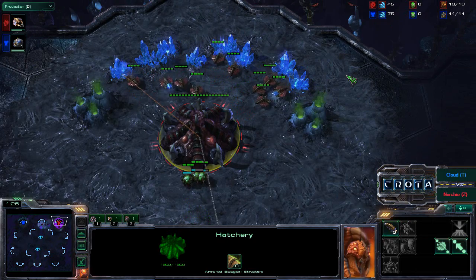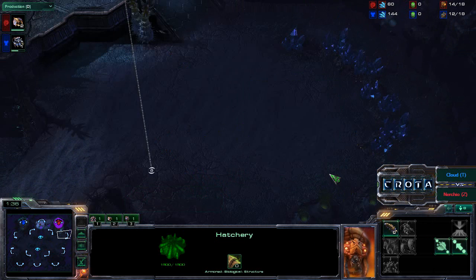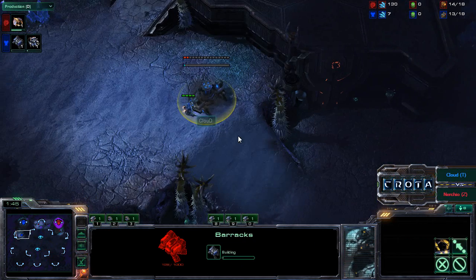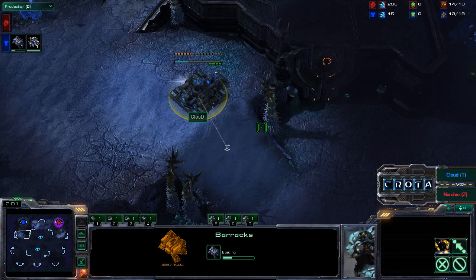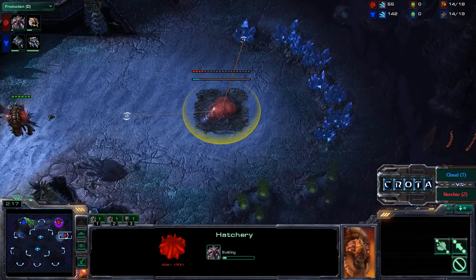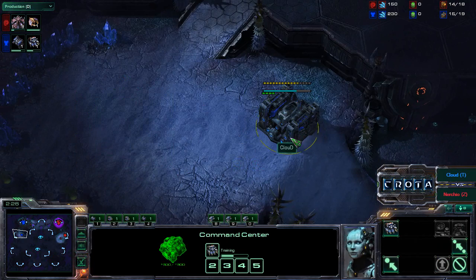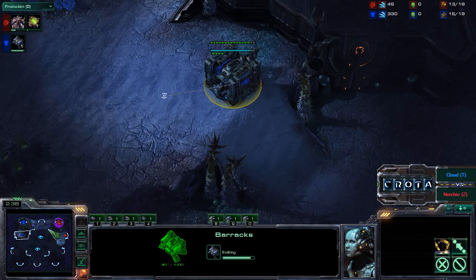Nurchio is not doing the same strategy as last time — he is producing drones. Shakura's Plateau is normally a Zerg-favored map, as the natural expansion is very easy to defend. Cloud is opening with a 13 barracks on the low ground, looking to wall off against his opponent to prevent early aggression and expand. Based on what happened in Game 3, I don't think Cloud can risk going for an early command center — if he goes for another 16 command center, that would be a pretty ballsy move.